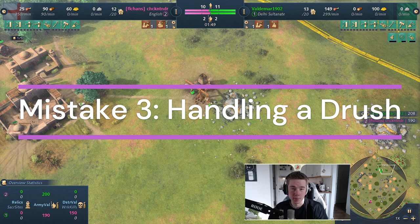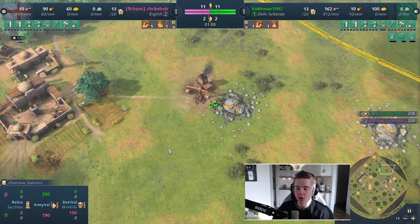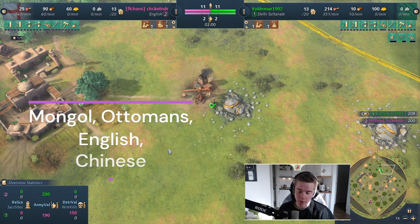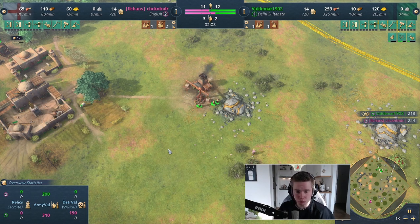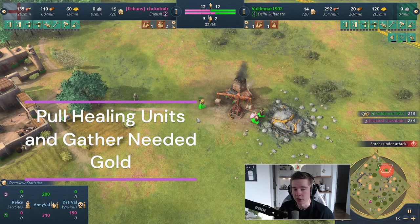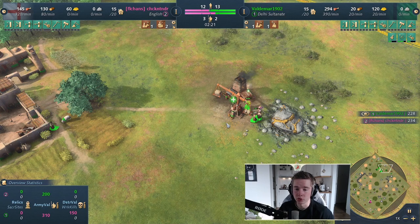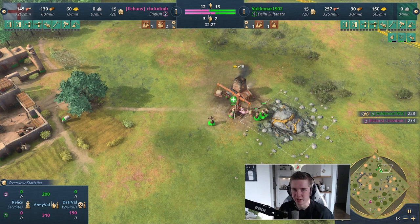The third most common mistake people make in the Dark Age is not knowing how to respond to the Dark Age rush. It can come from a variety of different civs, such as the Ottomans and the English — the English also have a villager tower rush that is super powerful if you're playing civs like the Abbasid and the Delhi Sultanate. When you're dealing with an early vanguard man-at-arms assault, it can be a good idea to pull your healer very early if you have healers. If you're playing HRE or Delhi, you can use your healer to make sure you are not going to lose any villagers gathering the gold you need for age up.